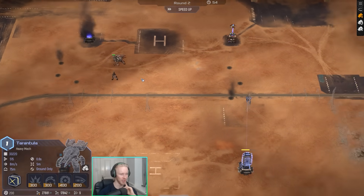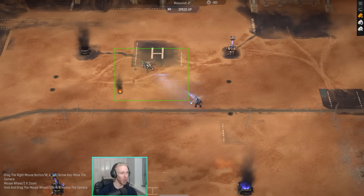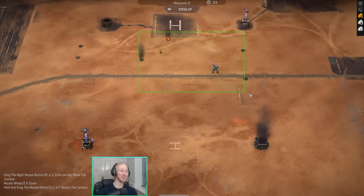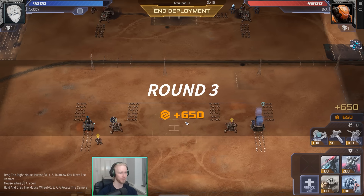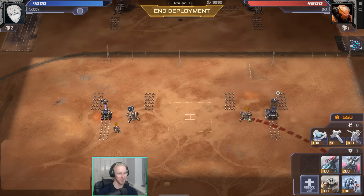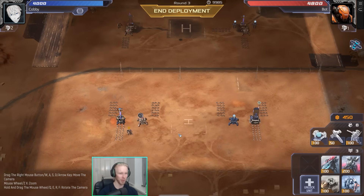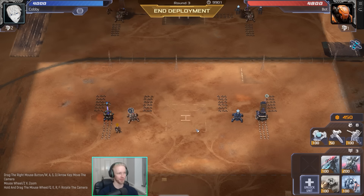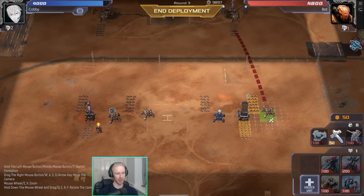Hopefully this guy can get to level two — that would be a big help against this bot in an extremely intense matchup. The other Tarantula gets ranked up — fair enough. Deployment specialist comes up — should we just spam Tarantulas and get the most out of it? You know what, to hell with it, let's just drop them.